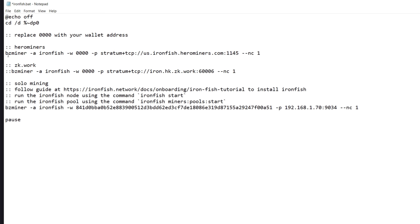In my case the IP is 192.168.1.70. I also want to point out — up here with Hero Miners the semicolons are gone, so it will start that entry first. Make sure you add the semicolons back to disable the Hero Miners line so it jumps straight to the solo node we just set up. Save it and you should be good.